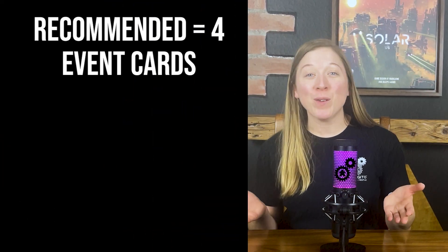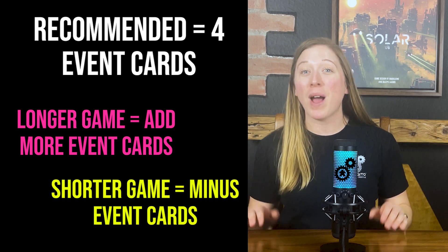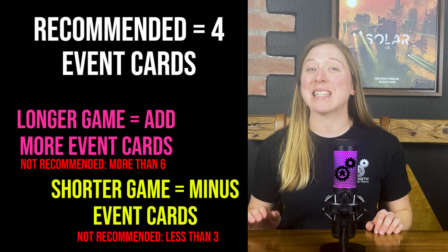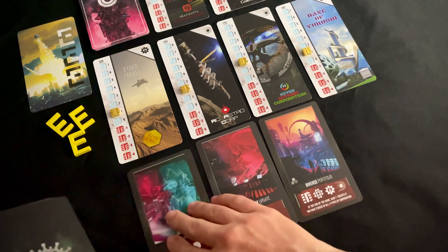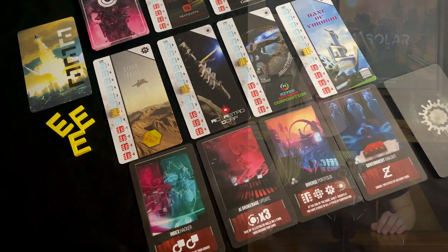Four event cards is the recommended amount, but if you'd like a longer game, simply add more event cards, and for shorter games, take them away. We don't recommend playing with less than three or more than six event cards. The broker card deck is then shuffled, and the top four cards are laid face up in the communal area, with the remaining broker cards face down in a deck.